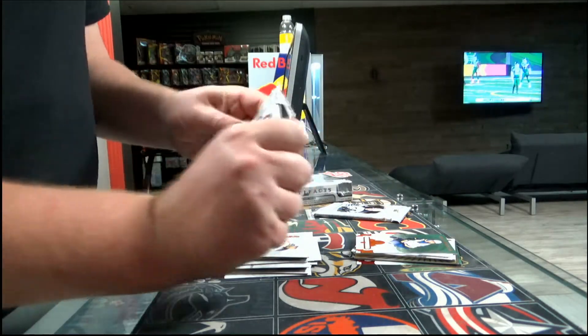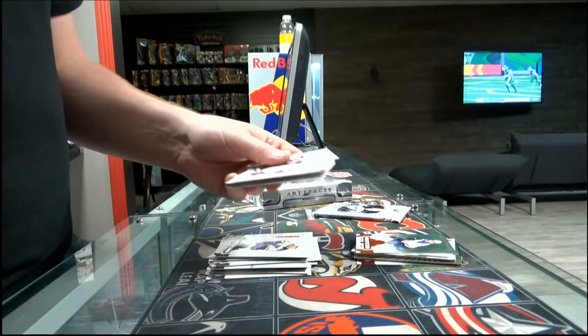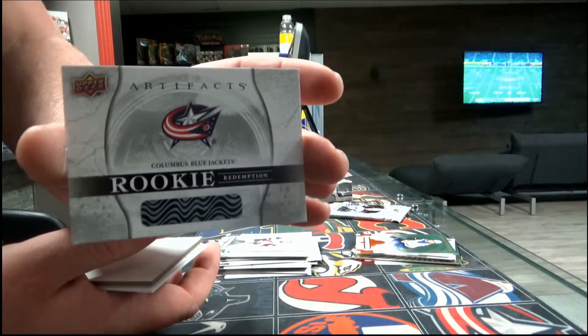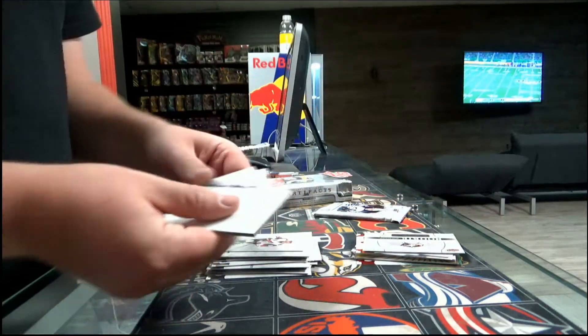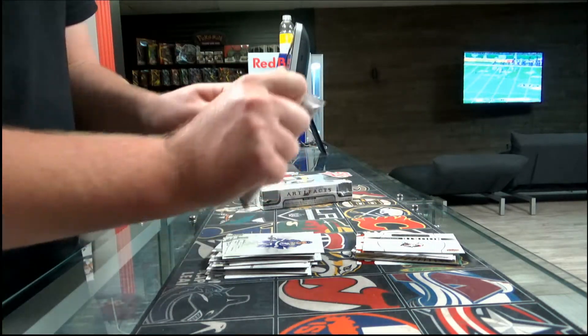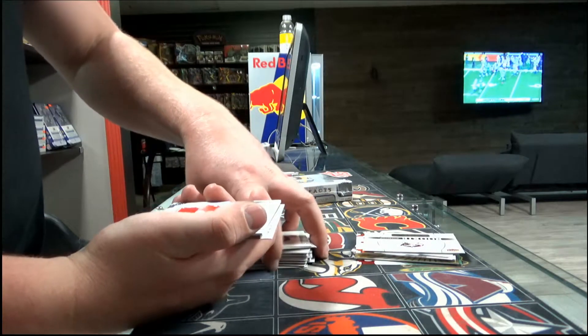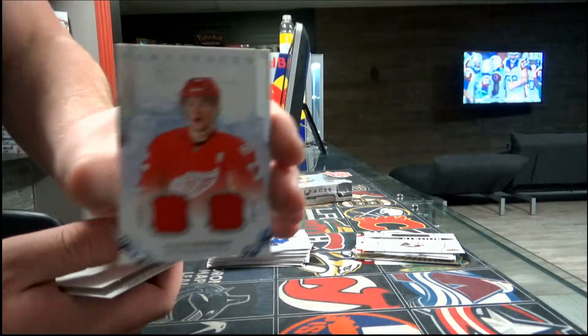Pack 7, artifact rookie redemption, Columbus — Troop Du Bois. Last pack of box from the red one — rookie jersey at $4.99, Danny Shechnikov for the Detroit Red Wings.